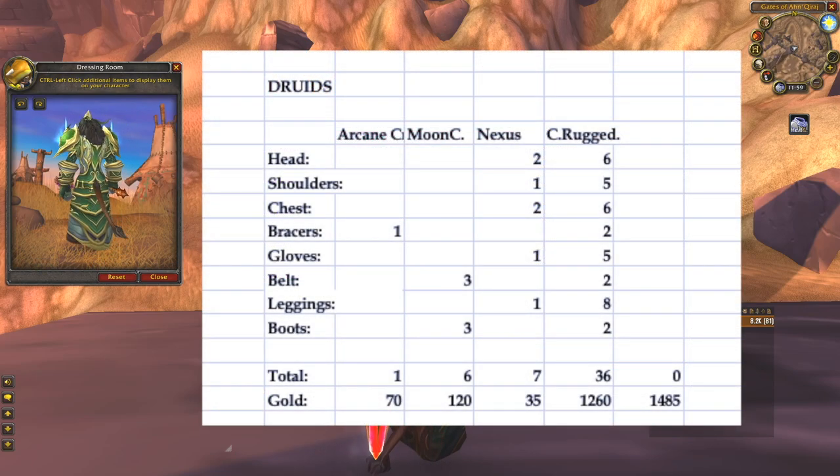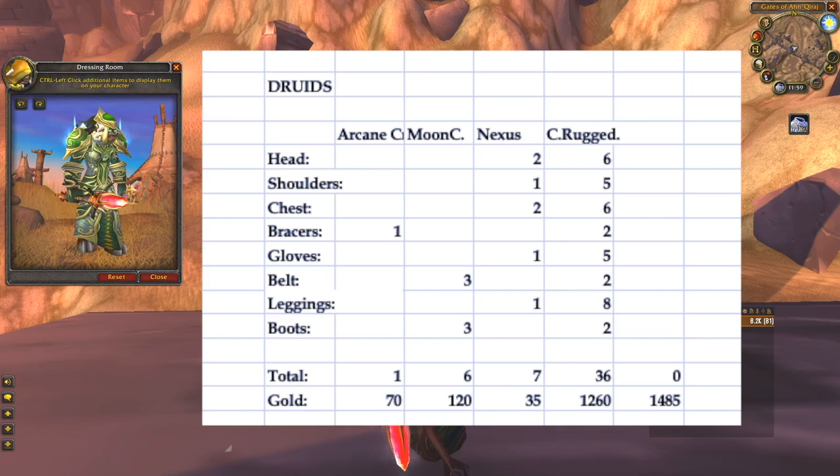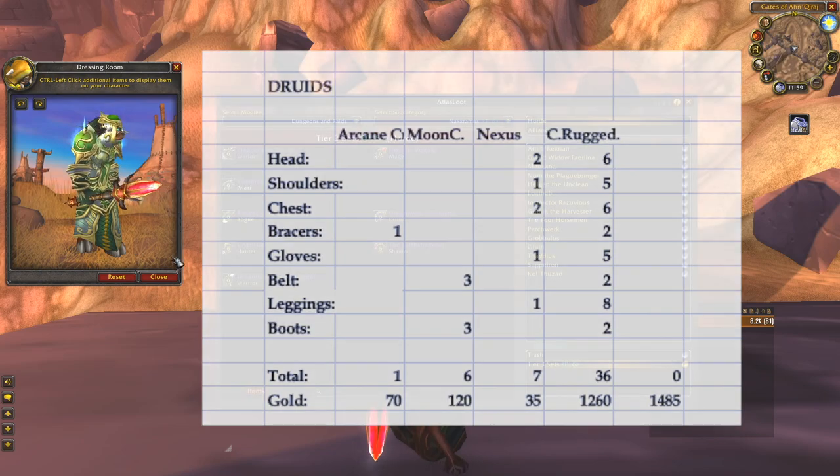The Druid doesn't seem to be too expensive in the end: 1 arcane crystal, 6 Mooncloth, 7 Nexus Crystals, and 36 Rugged Hide, for a total of 1485 gold.